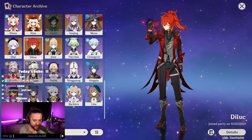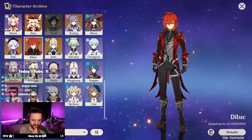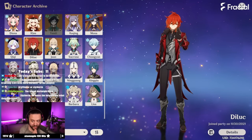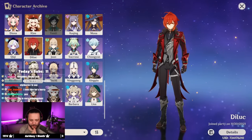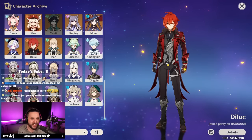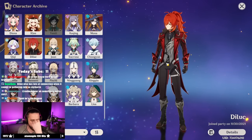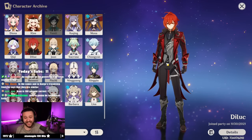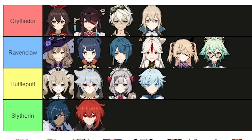Diluc — a lot of people say Gryffindor, but I actually think it's a mixture of Gryffindor and Slytherin. He hides his identity going out as the Dark Knight — a lot of heritage and very resourceful with everything he does. This is like 50-50 between the two. He and Kaeya actually share a lot of traits and embody them very differently. I think he might be a Slytherin — my boy Diluc with his brother. Oh God.